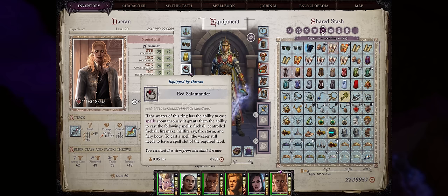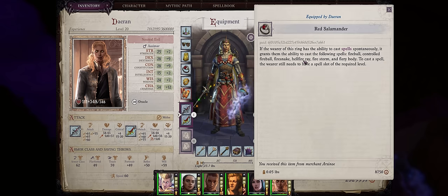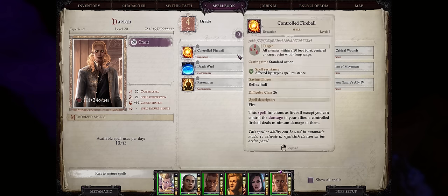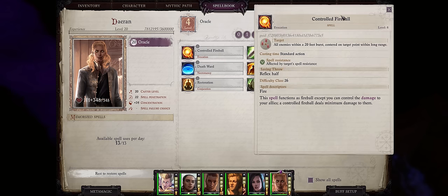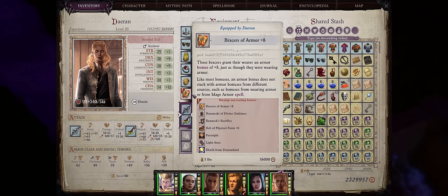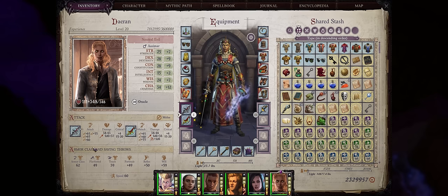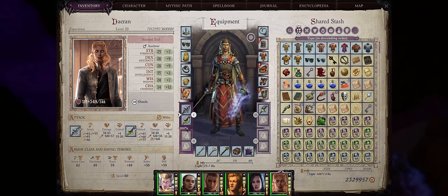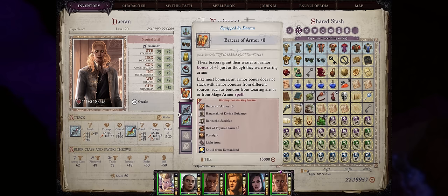For the ring slot, Red Salamander is always amazing for spontaneous casters — it basically gives you the best fire spells in the game, including ones Daeran wouldn't normally get, like Fiery Body for immunity to critical hits, sneak attacks, and ability damage. Hellfire Ray for free is always great, and fire spells like Controlled Fireball can help Daeran hit pesky swarms at mid game. Besides that, the Ring of Evasion can always help negate enemy area-of-effect spells. For the Bracers slot, two choices: Bracers of Armor if you want Daeran to have high armor class — though the wolf's AC is what really matters — or Bracers of the Heavy Hand for even more off-hand damage.